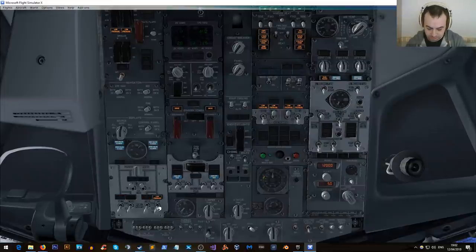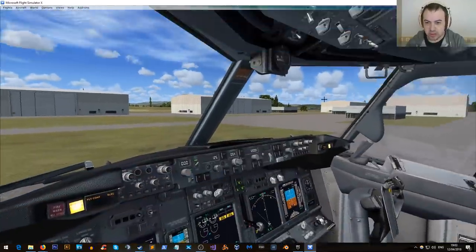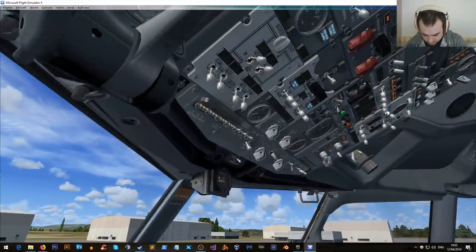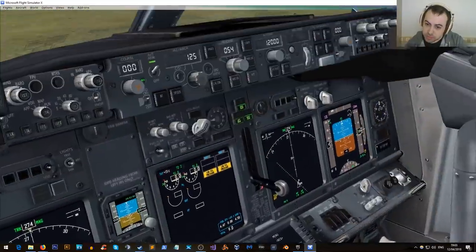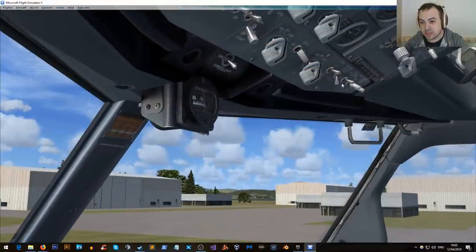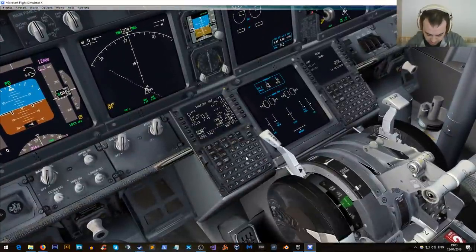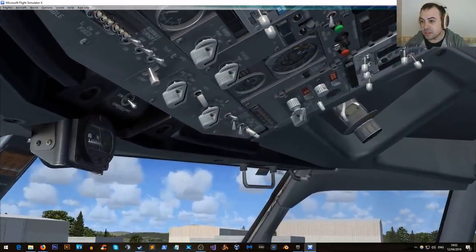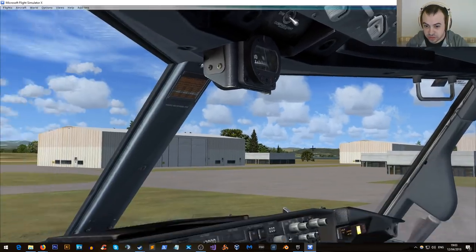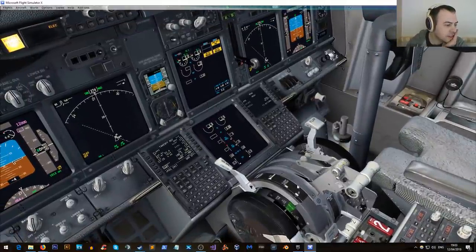Fuel tank pumps can all come on. I should actually be looking at the assist page — not yet, because I need to turn on hydraulics first. Now I can check the assist page to make sure everything's okay on the hydraulics. Brakes okay there. Anti-collision light comes on. Elevator trim — 445. Reset.